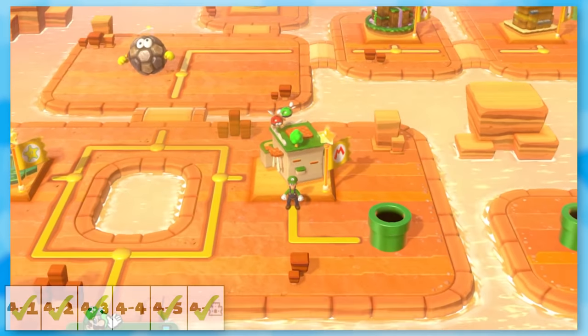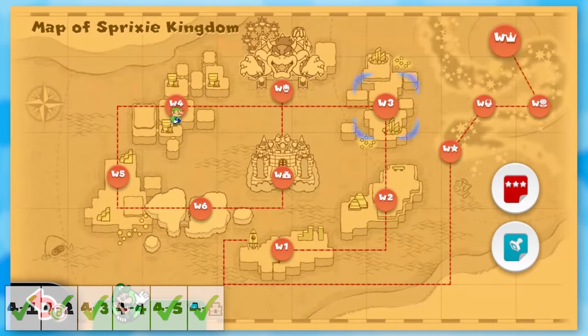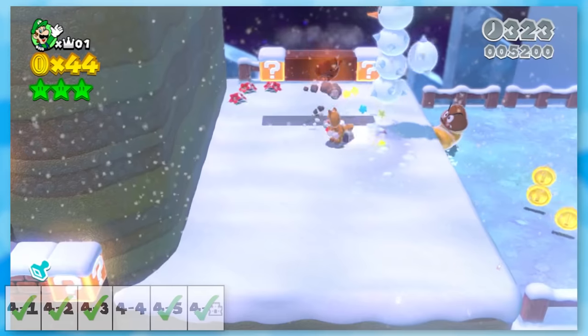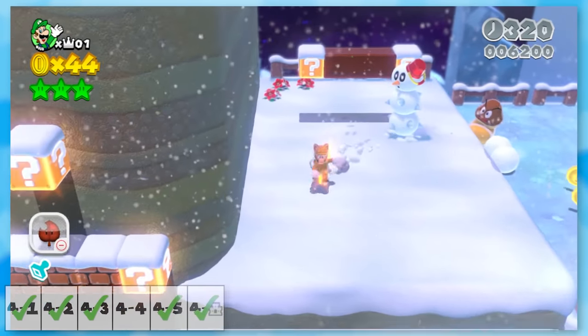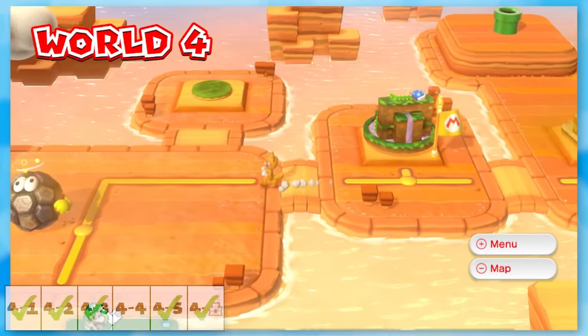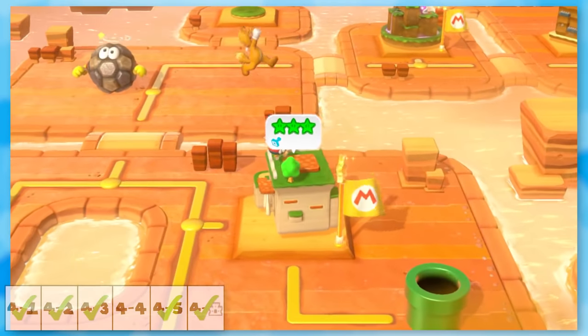When I died, I lost the Tanuki suits, so I had no choice but to go to another level to find another two suits and then go back to 4-4. It took me about two minutes to get Tanuki suits, and that extra time quickly added up. Maybe there was a faster method that I'm not aware of, but this is what I did whenever I needed the suit.